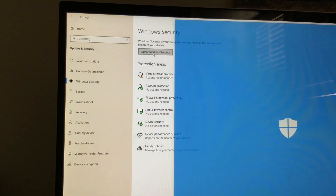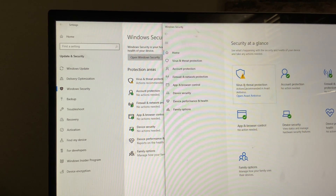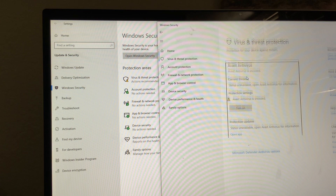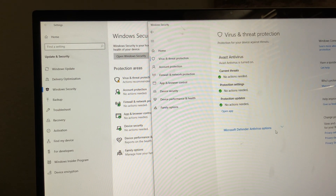If you go to Windows Security — it might be different for you — go to Virus and Threat Protection, click on that. Mine is off.